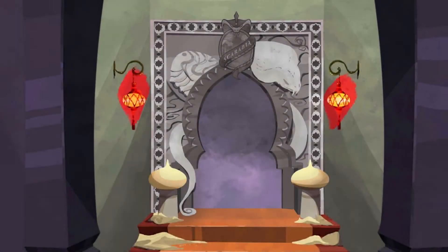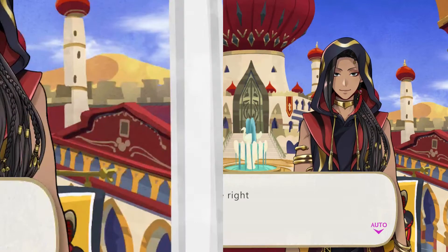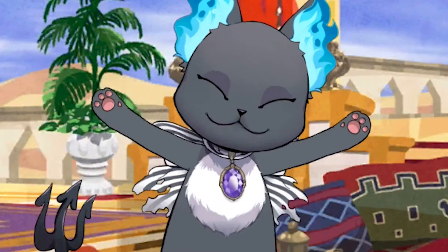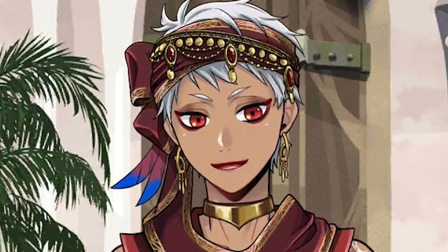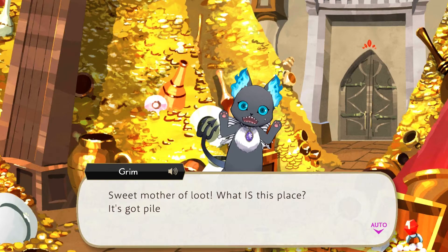The first one to be spotted is at the Scarabia mirror. Then the building on the right has one. Next we can relax with a hidden mickey pillow. Not only that, but the fountain in the battle sequence has one too. I spy a hidden mickey on that vase over there.